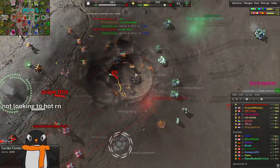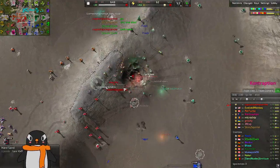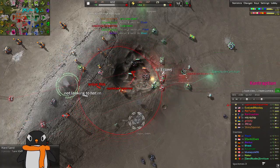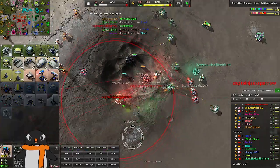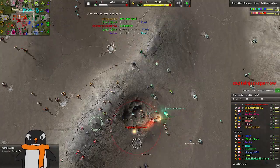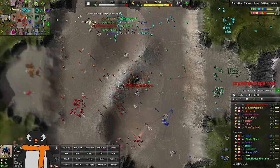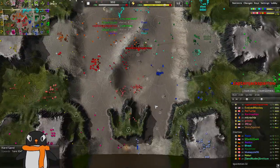We got another comm explosion — double comm explosion here. We'll see who gets it. I think the left side is going to get this one. Three comms — that's what the other spectators are saying. I mean, this is probably the third comm. I think they'll be able to get it. I think the left side will get it, so that evens out the loss down here.